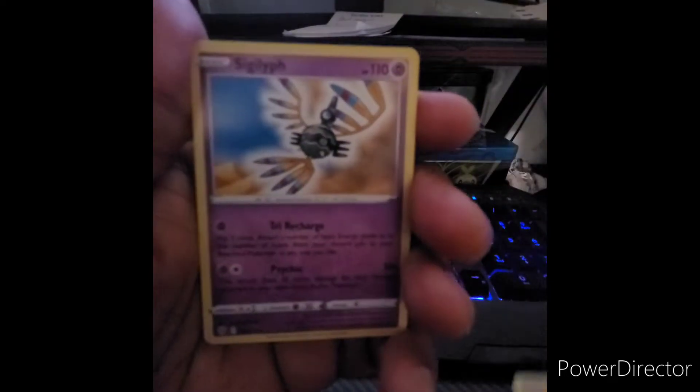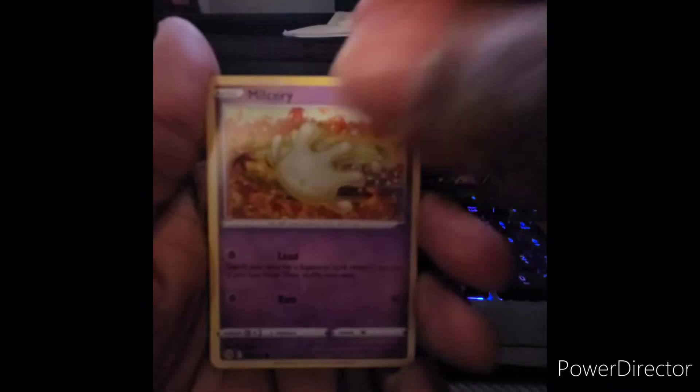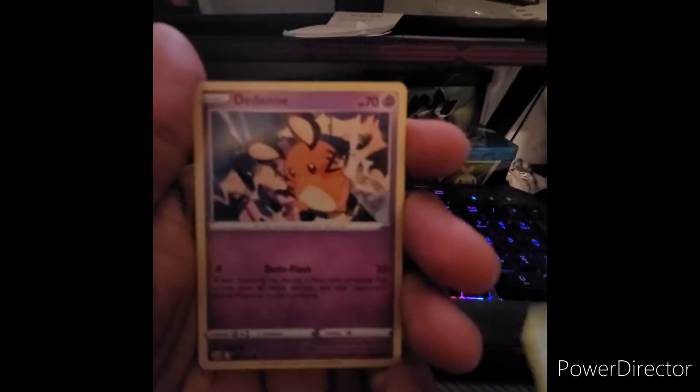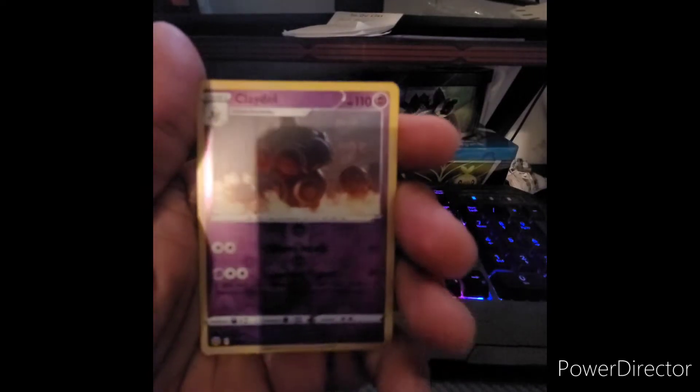So yeah, Electric Energy, SIGGIF, Patrician Choice Belt, which is the first one we saw. I've seen a bunch of these in the packs you open. Same with Cub Chew, they didn't as well. Farfetch, Bell School, Cradle.